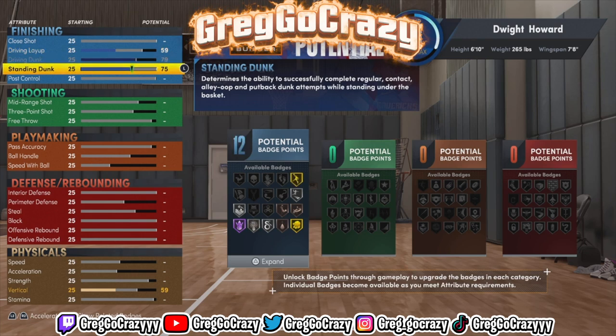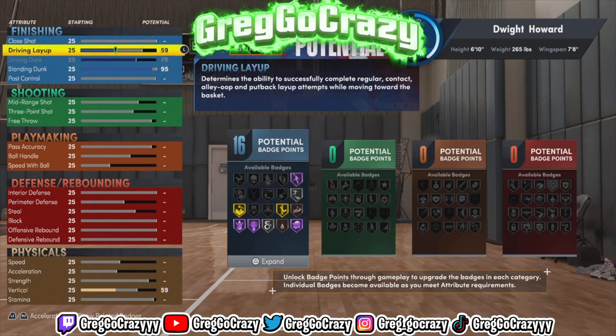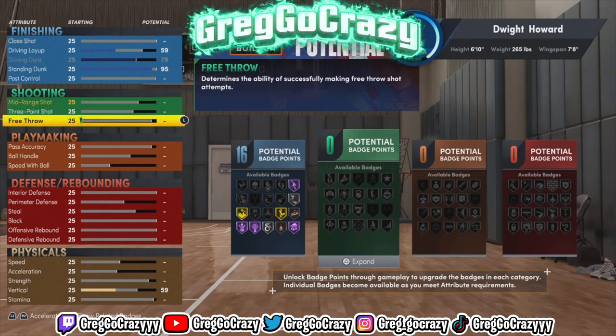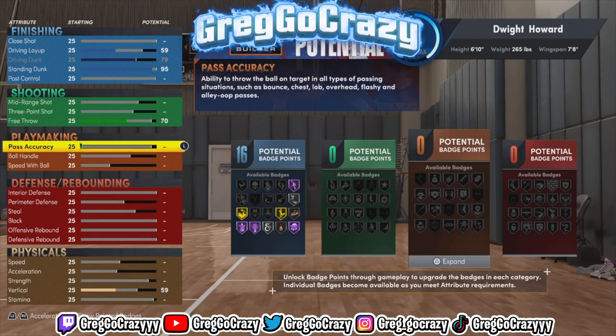As you can see on the Dwight Howard build, I maxed out his driving dunk and I also maxed out his standing dunk, because y'all know prime Dwight was catching bodies in Orlando — as you could see from the clip, and if you look at highlights from him.